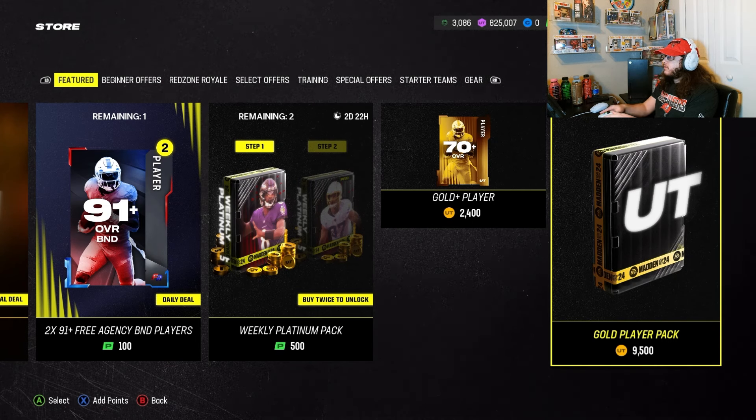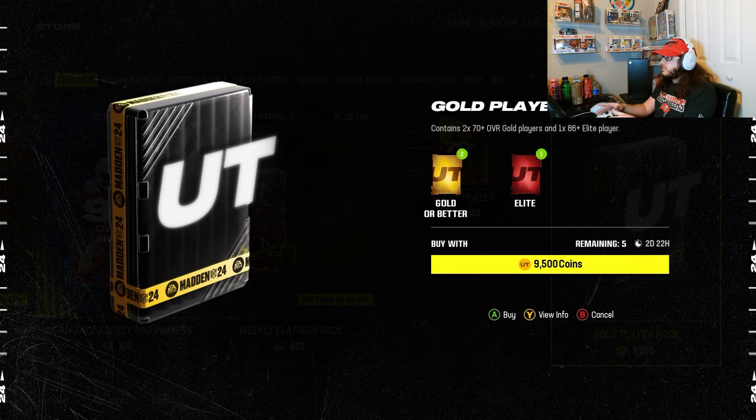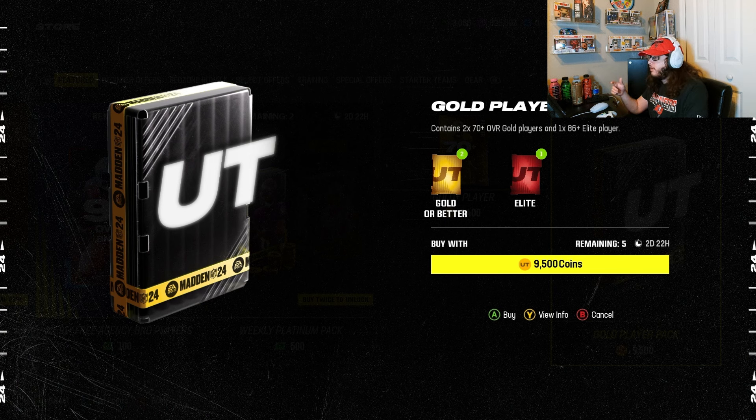Pretty much every week, every seven days, there are five goal player packs that come out in the shop. You can see I have two days left on this one. Each pack is 9,500 coins and contains a 270-plus overall goal player and a 186-plus elite player. Out of those three cards, if you can get one card going for more than 10k, you're making profit.